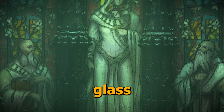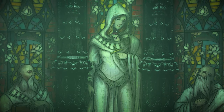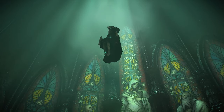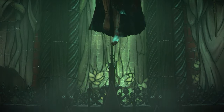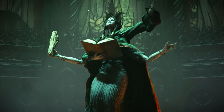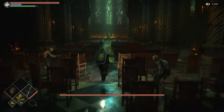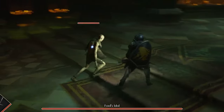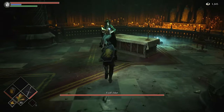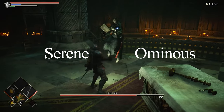Now we can step into the boss room. A large, grand stained glass window depicts a woman in the center, assumedly being the person of worship. As a devious laugh from above descends, a four-armed woman holds a spell book and gives you a dirty look. Most boss fights give you a sense of instant danger, but Fools Idol catches you off guard by not attacking right away.